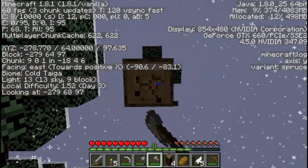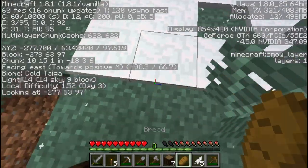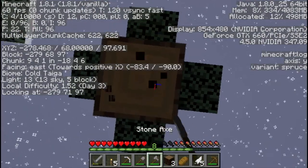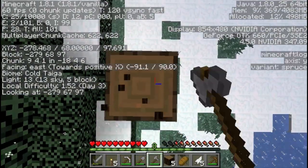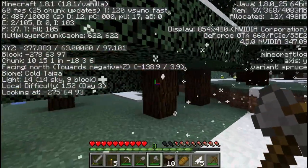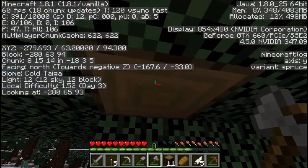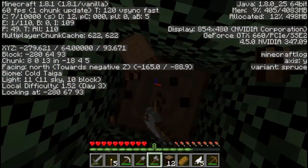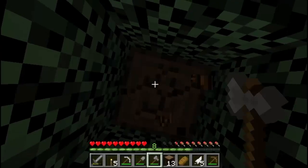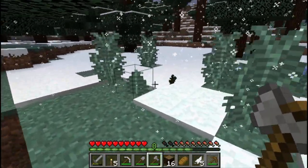Let's get rid of these trees. If we have to come find this area again, it's going to be easier to find that light. This will also give us some material for working with later on. While we're doing that, we can talk about some other materials. When I looked at my inventory earlier, I saw that I have three string.